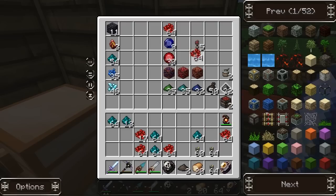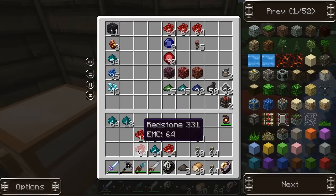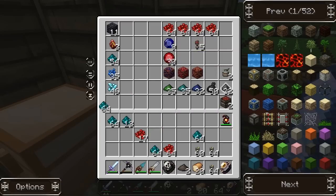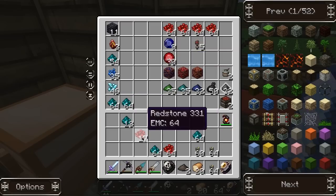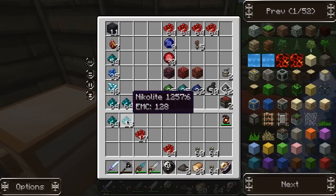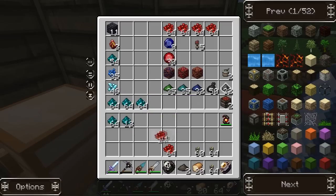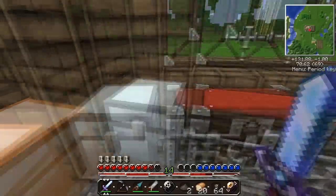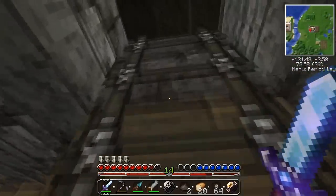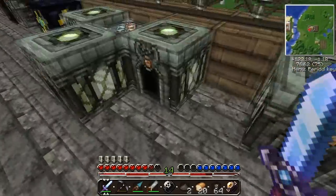We have so much redstone, guys. It's one of the easiest things to find and collect but we always run out of it. We were trying to build some stuff and were just like, where's all the redstone? Nickelite's not finished either — not the dust.